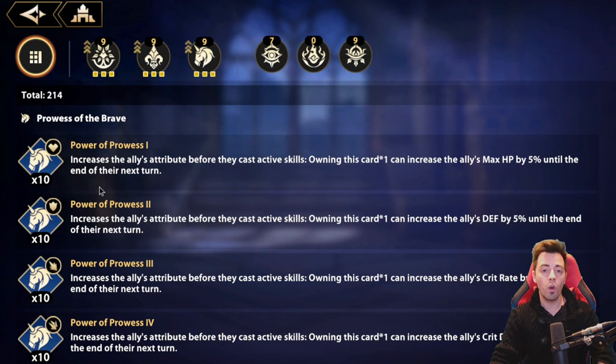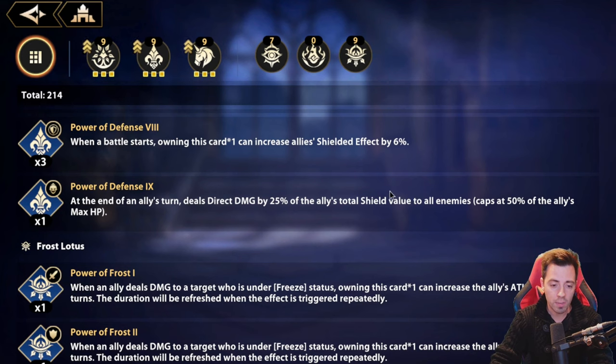When you have that card, the goal is to increase your HP and crit damage to the maximum, and crit rate to 100% on all your heroes, because it can crit. The more the HP, the higher the limit, and the more the crit damage, the higher the damage you are gonna do passively with that divine buff.